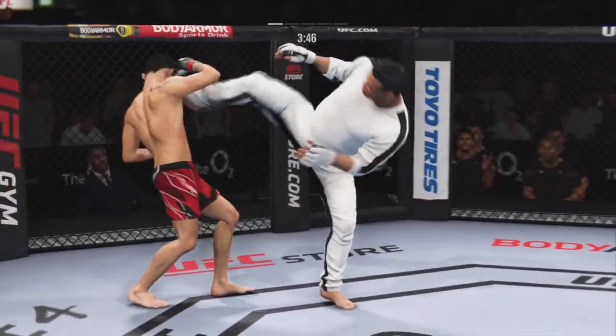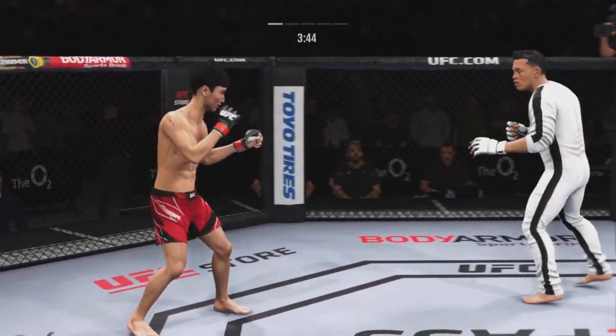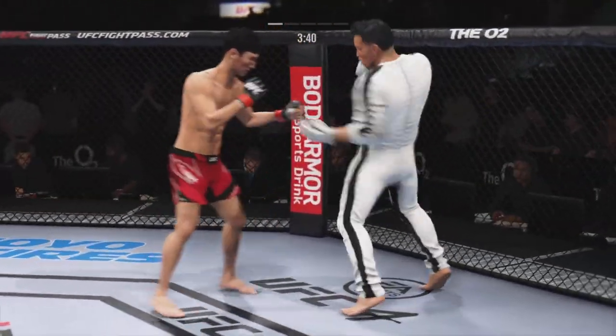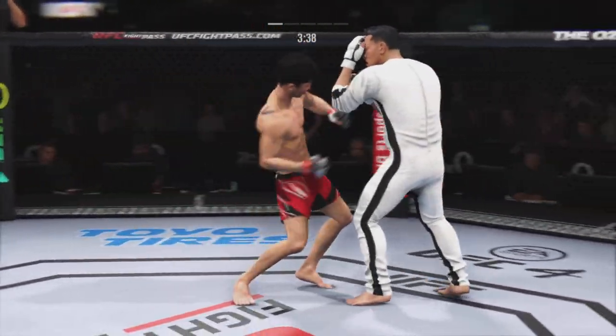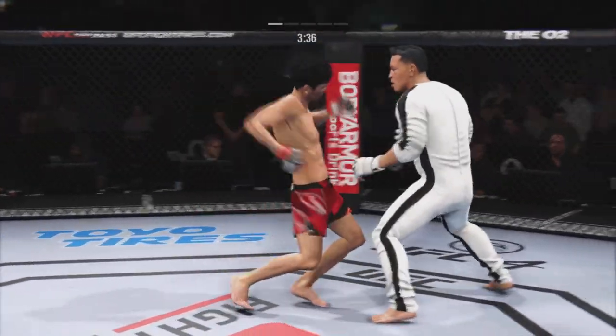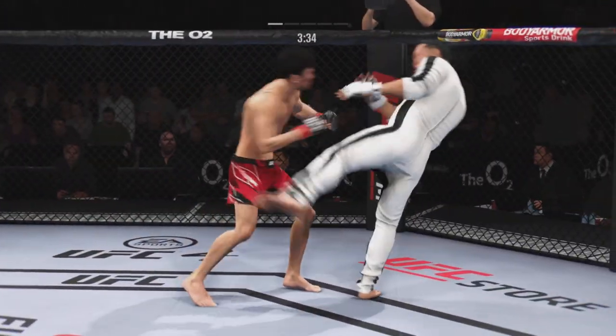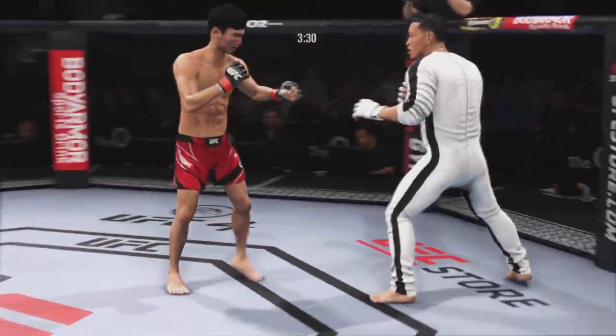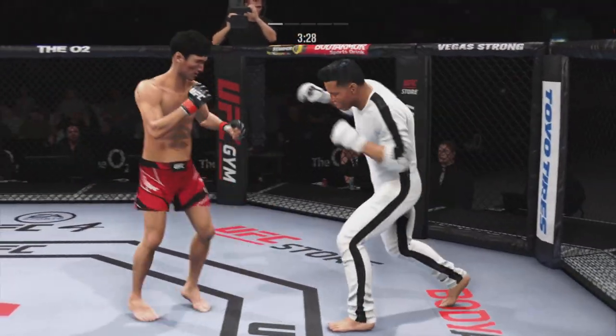Joy gets absolutely pelted by that head kick. That right punch has been the money weapon for him tonight, and he landed it again there. Big kick lands. If his opponent does not change something, he will continue to throw that strike until he makes it.